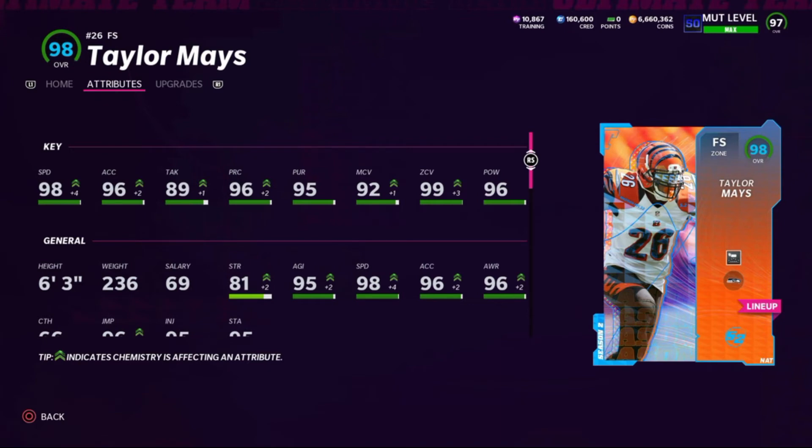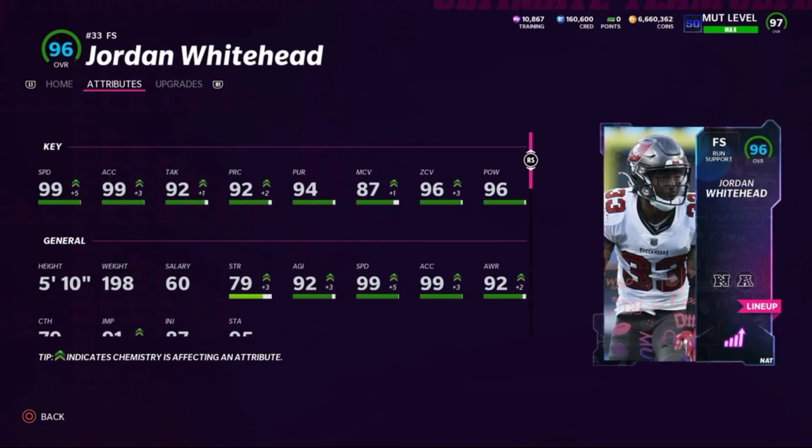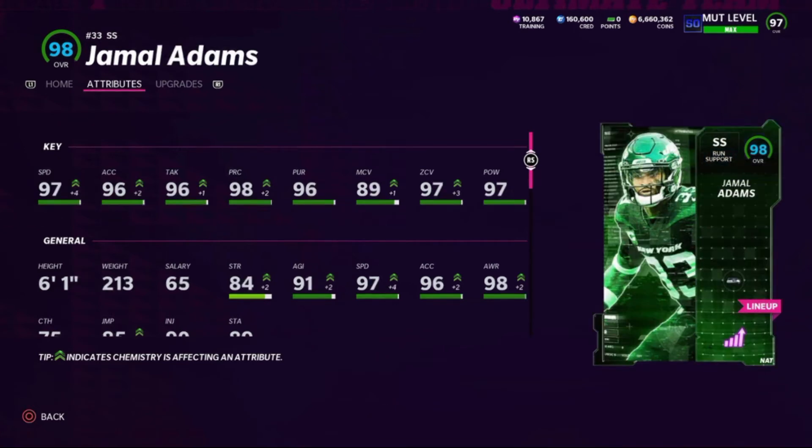Taylor Mays is at free safety playing deep — I've got the Deep End Zone ability on him. He's got 98 speed, 96 acceleration, 89 tackling, 96 play rec, 95 pursuit, 92 man, 99 zone, and 96 hit power — also six-foot-three. The backup free safety gets plus-five speed total: plus-two from rare strategy cards, plus-two for Seahawks theme team chemistry, and plus-one for Cowboys chemistry. He ends up with 99 speed, 99 acceleration, 92 tackling, 92 play rec, 94 pursuit, 87 man coverage, 96 zone, and 96 hit power — but he's five-foot-ten, which is why I don't play him on the field.